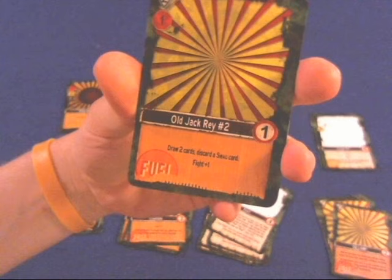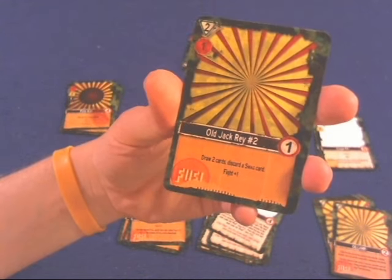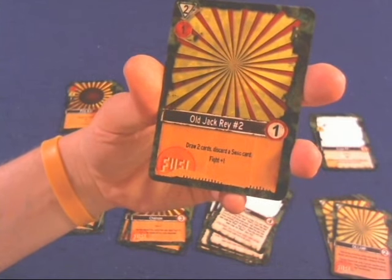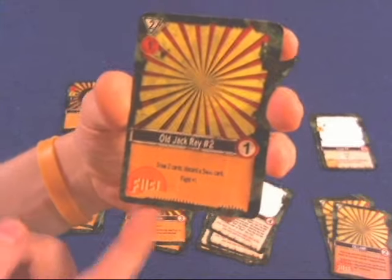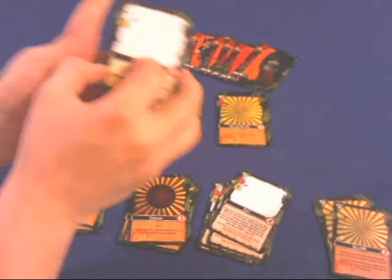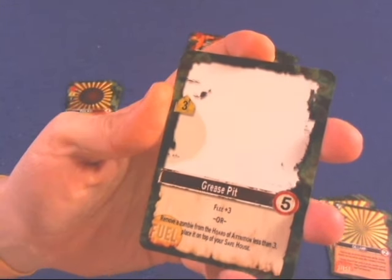Next we have Old Jack Ray — one of my favorite cards in here. It's a very simple card: you draw two cards, discard a swag card, and get fight plus one. It's normally a pretty useful card unless you draw a zombie, in which case it's kind of a waste. But it's also dirt cheap, so it's a card I really enjoy. I think it adds a little bit of versatility to a deck, especially early on before you acquire too many zombies.